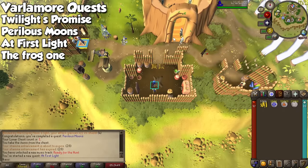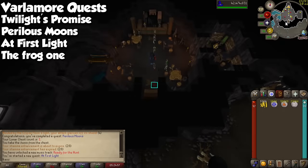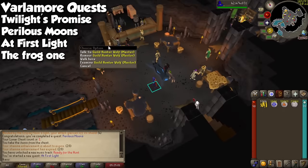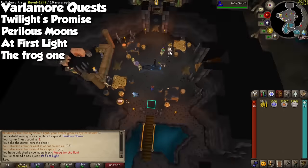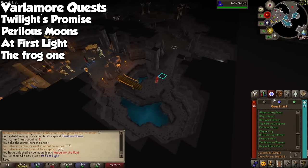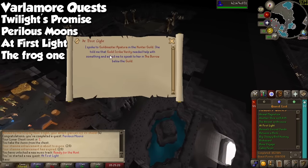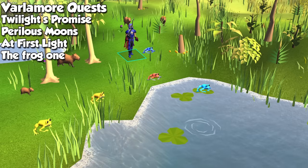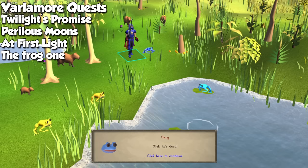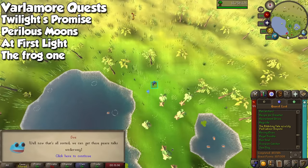Next we have a quest called At First to Light, and this is basically going to show you the ropes of Hunter Contracts. It also has a couple of interesting things in the quest for you to do, including interacting with some of the new creatures you'll find in Valamore. I recommend you do this one ASAP, because I am having a lot of fun with the Hunter Contracts. But those are the three most important quests. There is also a quest called The Riveting Tale of Lillipad Labour Dispute — that's a mouthful — and I don't really know what that quest aims for. It's basically like Cold War but about frogs. Kind of funny, but I don't really know why it's there. They could've easily skipped this one.